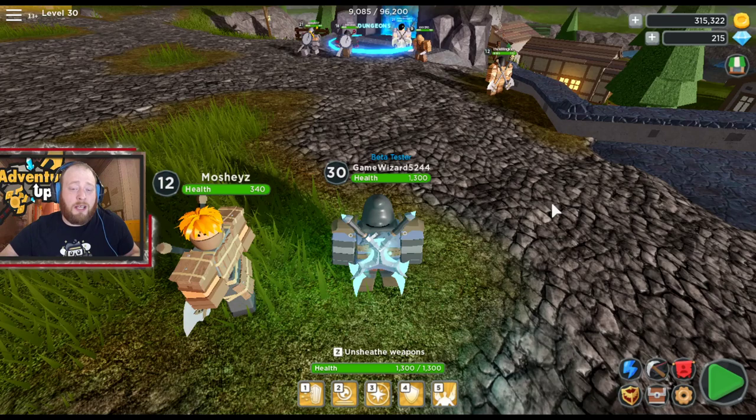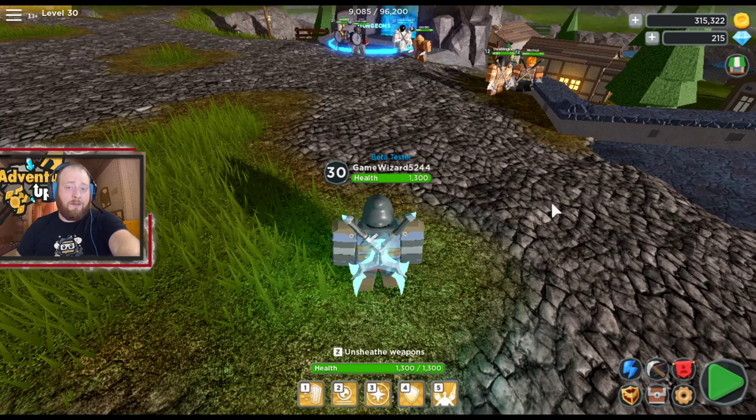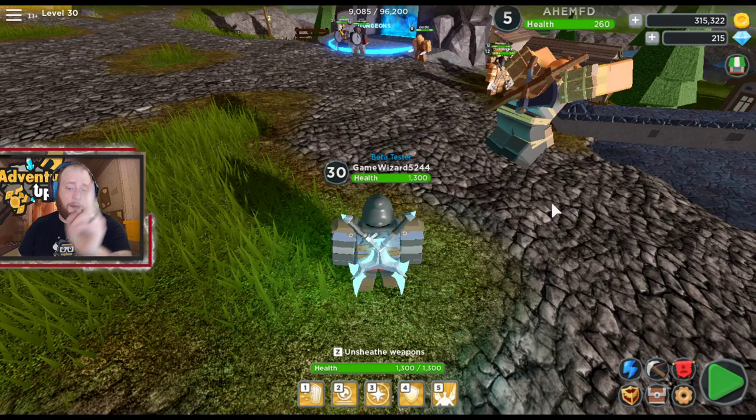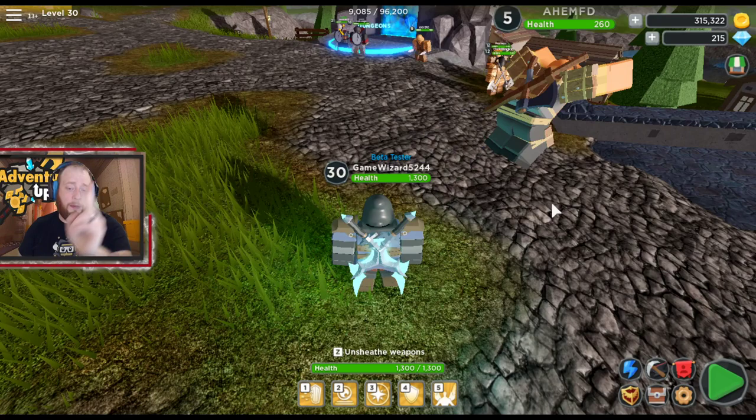That's Adventure Up in a nutshell. I hope you enjoyed it and learned something. One secret to share: in every map there are two hidden gold chests — every map has two hidden gold chests. If you'd like to see more about that, post in the comments and I'll do a video showing you where they are. Hit that like button if you enjoyed, subscribe if you really enjoyed, and catch me in the stream. Love, peace, and donuts — see y'all later, have an amazing day!